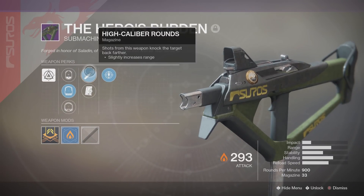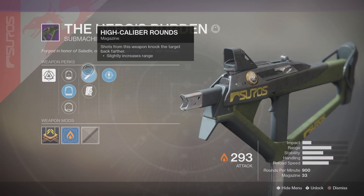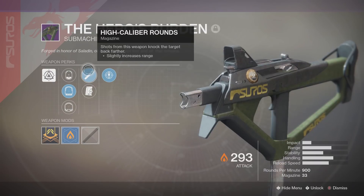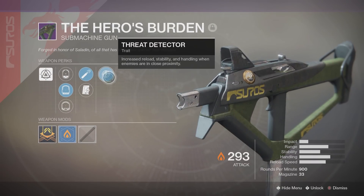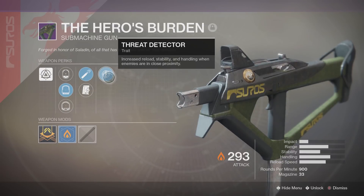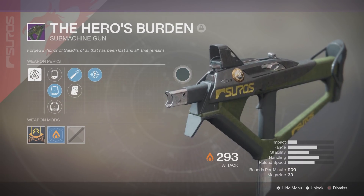You also have either High Cal Rounds or Drop Mag, but everyone's going to be picking High Cal Rounds because it is literally the best perk in the game right now — so of course that's why I have it picked. Its trait is Thread Detector: increased reload, stability, and handling when enemies are in close proximity. I have yet to really feel a difference with this perk on, however I have felt that despite its shortcomings, this SMG performs very well for what it is.